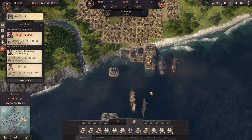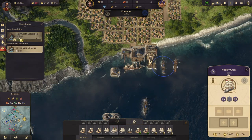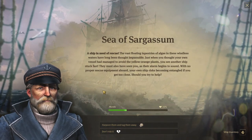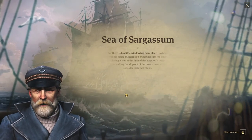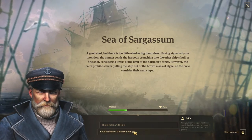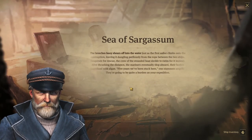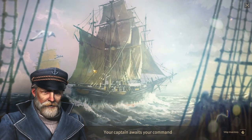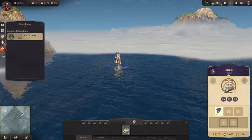We're kind of on and off making and losing money. Our expedition needed our attention — Sea of Sargashim. Ship in need of rescue: bonus success chance 20%, let's do that. A good shot but there's too little wind to tuck them clear. Throw them a lifeline — inspire them to traverse the rope. Let's do crafting. The breeches buoy shears off into the water. Put more scowls on the pipe — alright, and there we are in the new world.